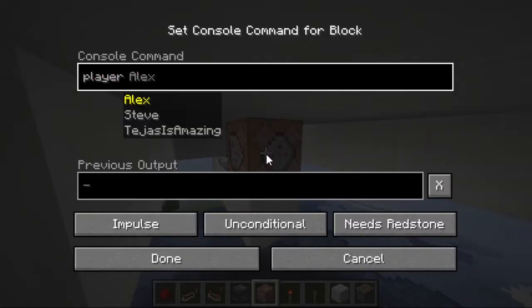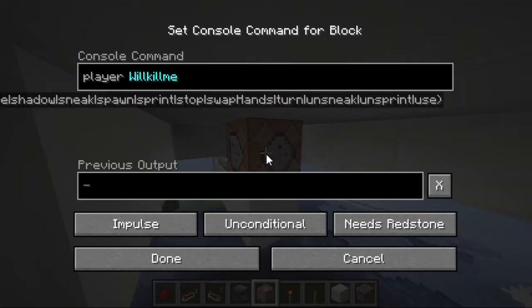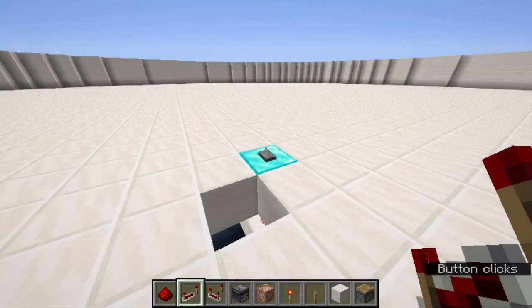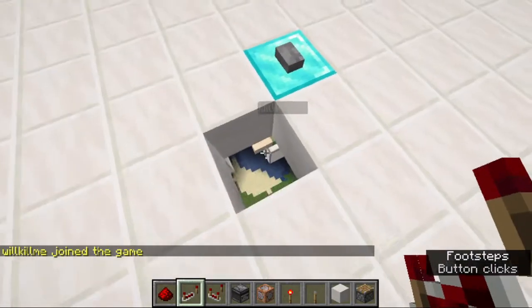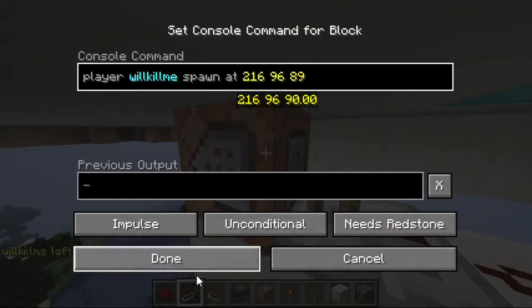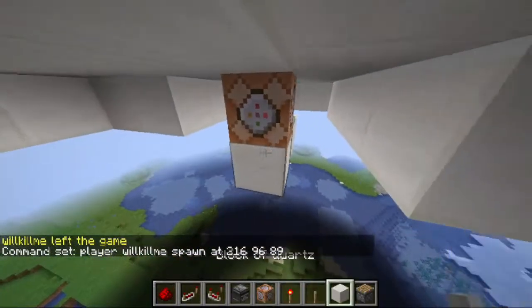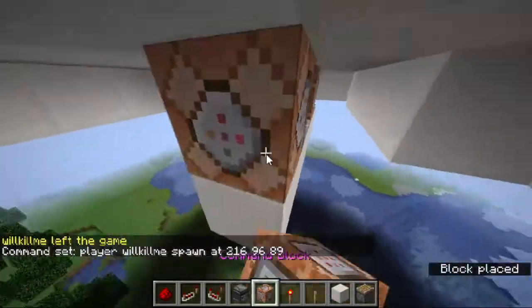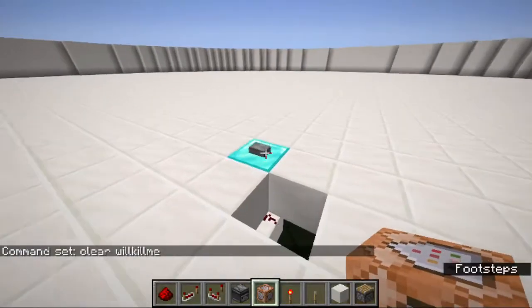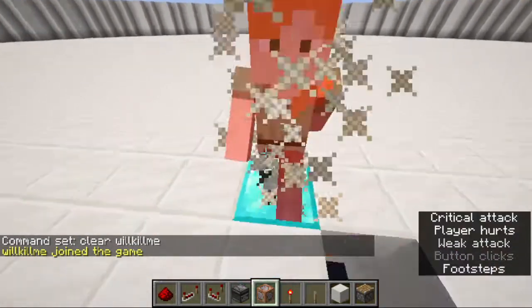I gave myself a command block and placed it so that whenever I press the button, the command block gets enabled, and via the command block we will spawn the bot. Pressing the button, the player spawns — but not at a suitable spot, so I put in the coordinates of where I want the bot to spawn. I also set a command block to change the bot's game mode to survival, and now this works very well.